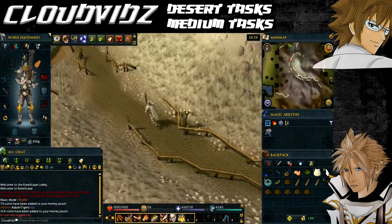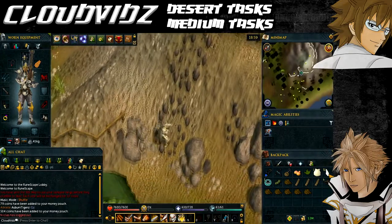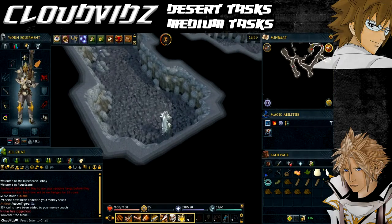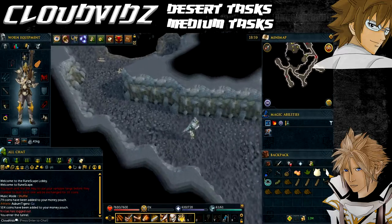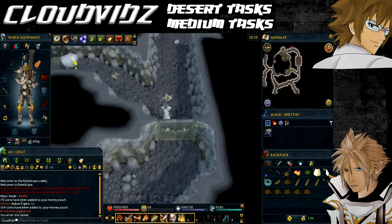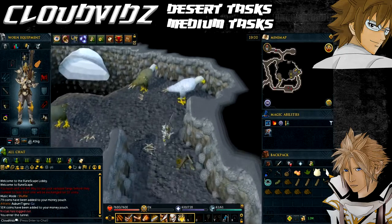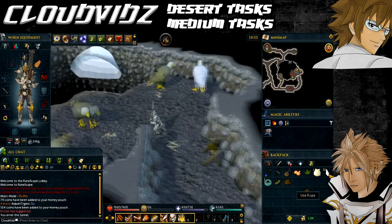If you haven't built the rope rack to use the eagles, you'll need to construct one. Go to Eagles' Peak itself by going up the mountain and entering where the eagles are, just like in the quest. Traverse through the cave to the eagles' area and you'll see a rope rack hot spot requiring three planks, five ropes, and four nails. Once built, use your rope on the desert eagle to ride it, and the task will be complete.